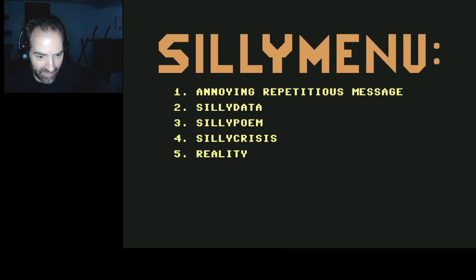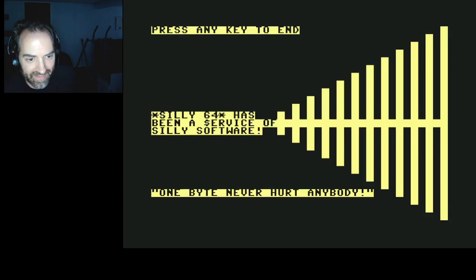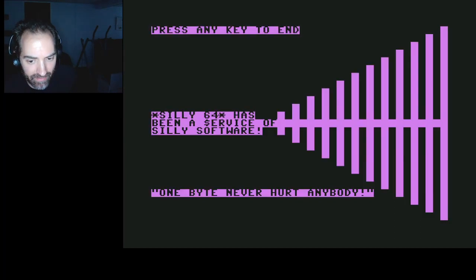That's it — it's got a fancy exit screen. I'm going to include Eliza and Silly64 with my Mancopter video just because they don't have their own box art, they're not really long enough to have their own videos, and they're kind of silly. 'Silly64 has been a service of Silly Software. One bite never hurt anybody.' And that will end today's video — just two random apps tacked on to the end of Mancopter. Hope you enjoyed this random little bit of Commodore history, and I'll see you next time.